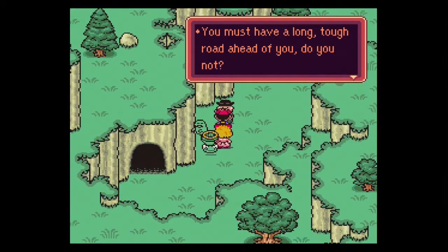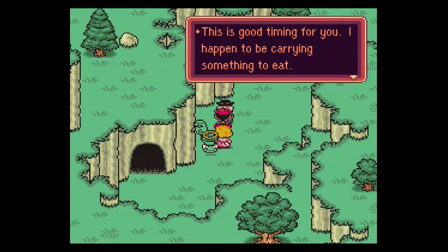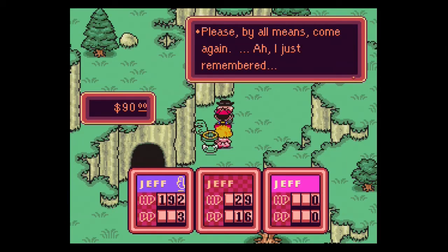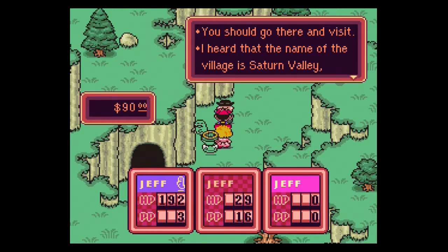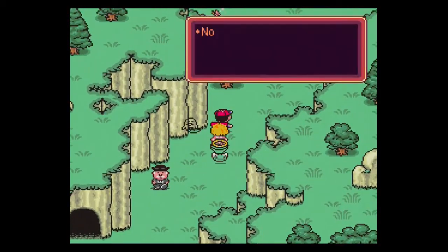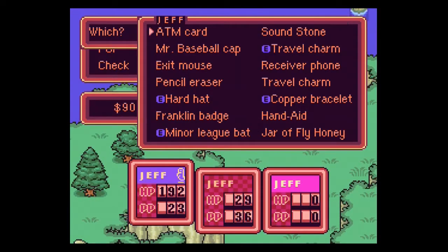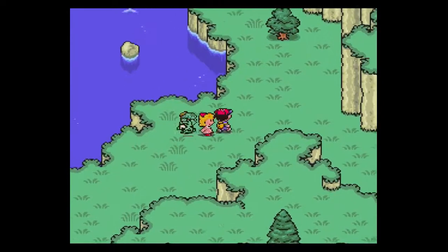What's this guy have to say? "You must have a long, tough road ahead of you. You must be hungry — I happen to be carrying something to eat. What would you like?" How about you revive Jeff 3? Doesn't look like any of this stuff is up to the task. "There's a village with many interesting people just ahead. You should go there and visit. The name of the village is Saturn Valley, but it cannot be found on any map." That reminds me of the map — I must not have picked it up when visiting Wynette at the beginning of the game, or maybe I gave it to the Escargo Express.